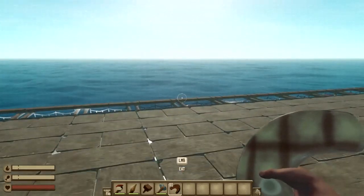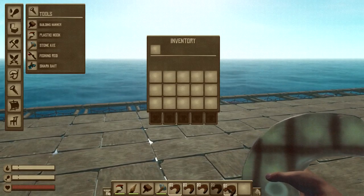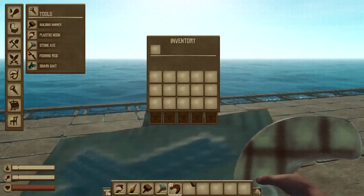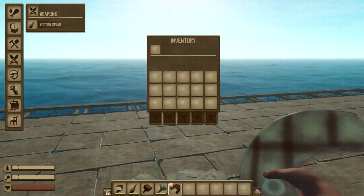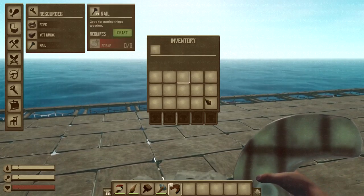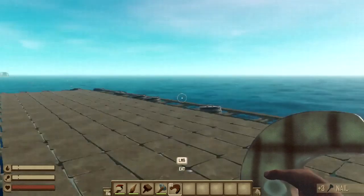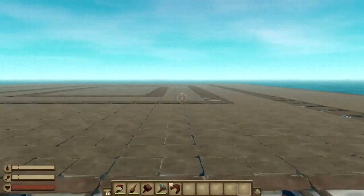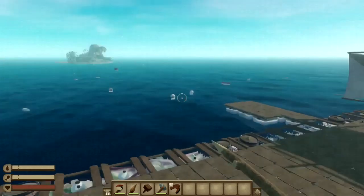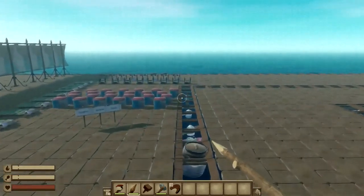And I can duplicate stuff — if I just do that, it duplicates all of it. And if I want to craft something over here — maybe a nail — I don't have any scrap in my inventory but I can still craft it. There's a lot of stuff you can mess around with in the mod menu yourself, and that's basically all this mod has to offer.